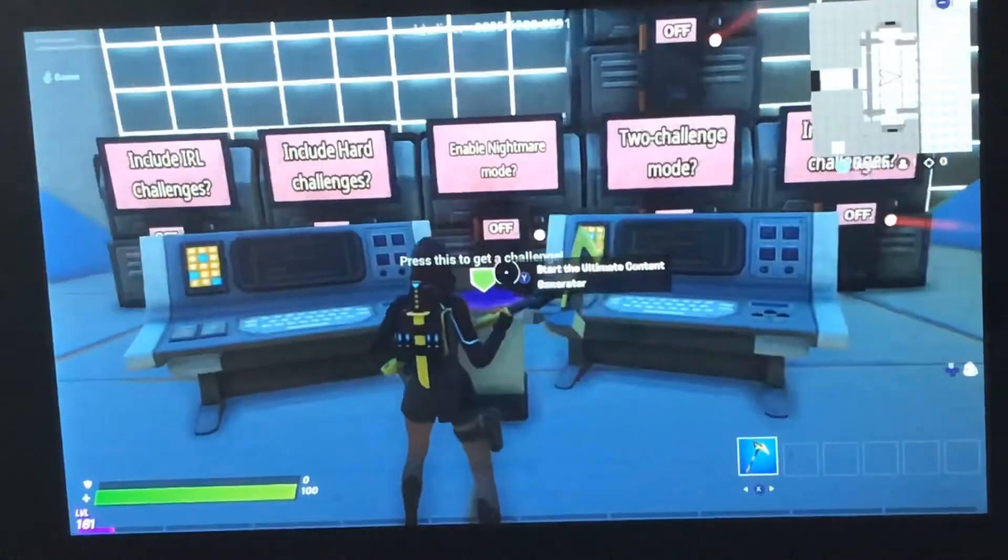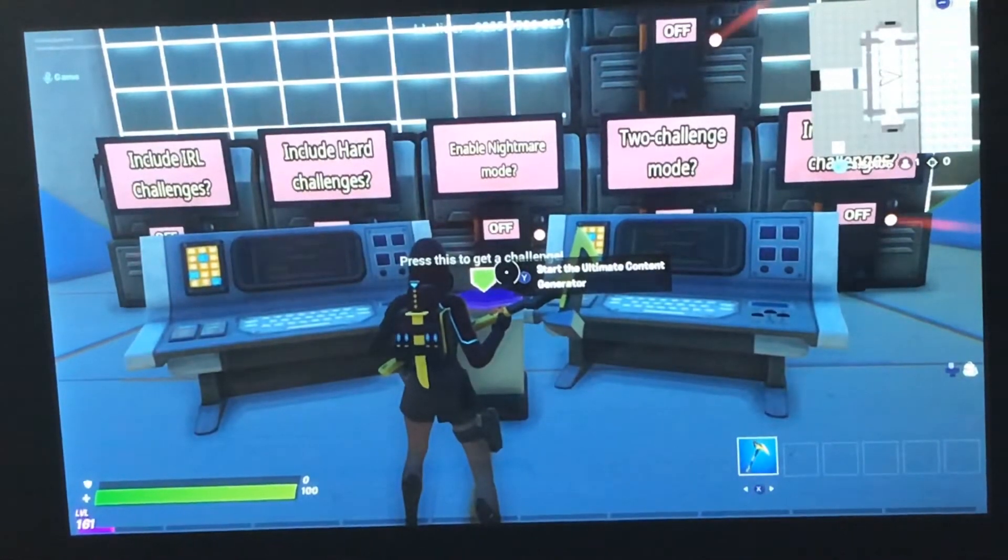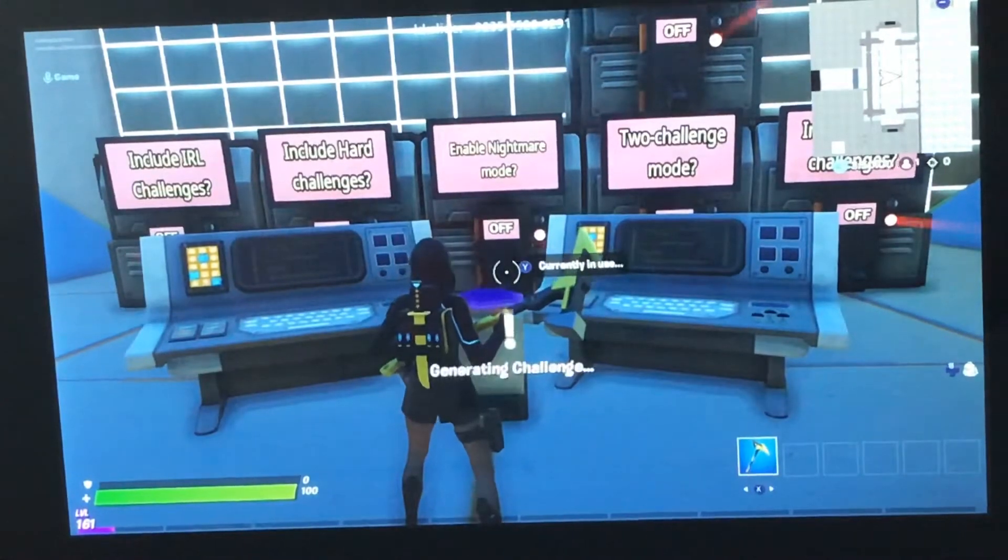Remember, I'm playing on the Nintendo Switch, so these are some different buttons compared to a PS4, PC, or Xbox. But here, we click Y for it to generate.